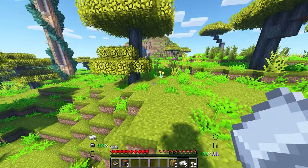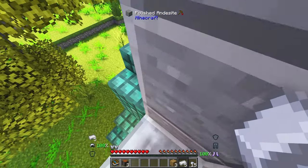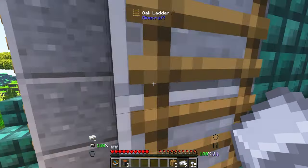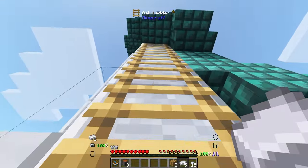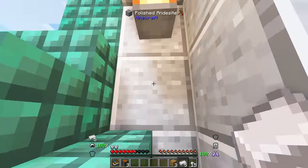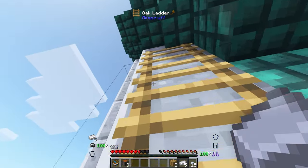This tower might be promising. Let's head up into this tower and see what we can find. Also, is this a village? There's a regular village. This tower's gonna be a little tricky — it's got an interesting way of getting up here. We kind of have to slide across and make our way up this tower, which could lead to death real quick. We have no food.